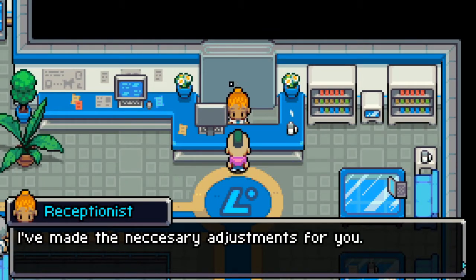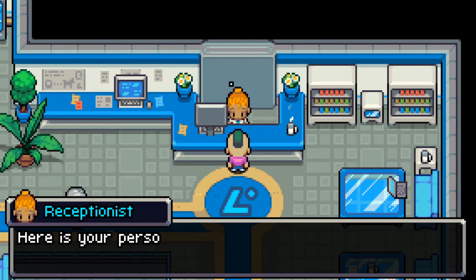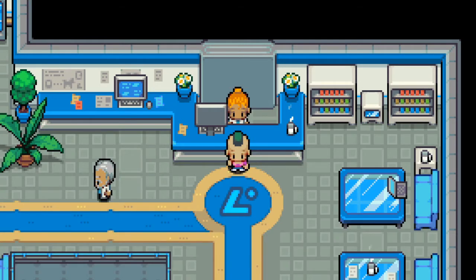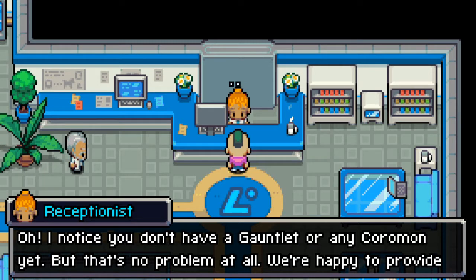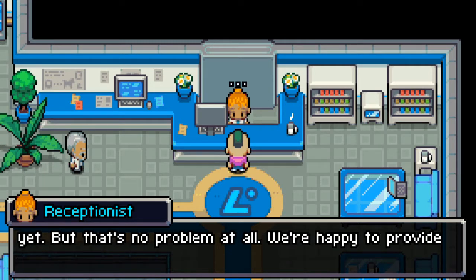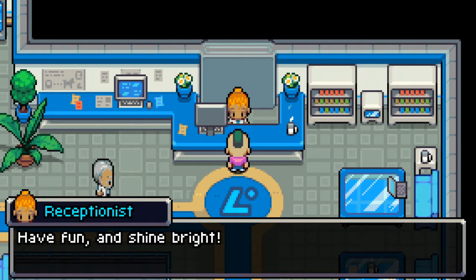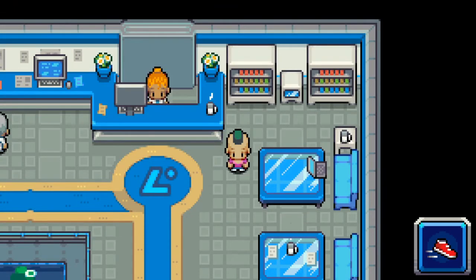'Made the necessary adjustments for you — you can return to that computer any time if you'd like to lower your difficulty. Here's your personal trainer card — it identifies you as an official Lux Solis trainer, please keep it with you at all times.' I noticed you don't have a gauntlet or any Coromon yet, but that's not a problem. Go to the Coromon lab and find Professor Larch — he'll assist you with finding the right Coromon. 'Have fun and shine bright!'